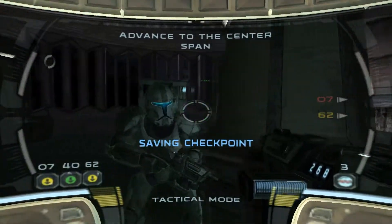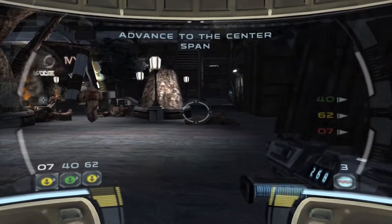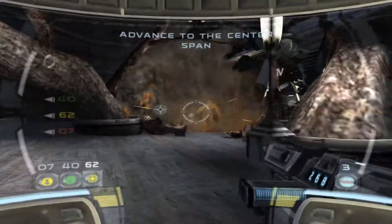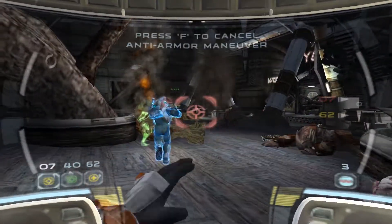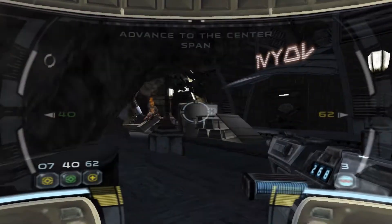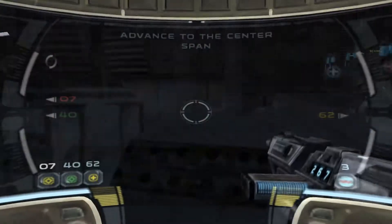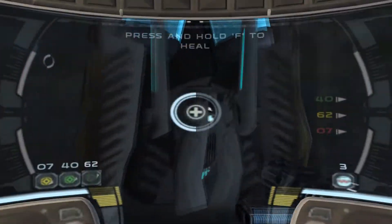Delta Squad, secure the market concourse. Now's my chance to pick up those bandoliers I've always wanted. Get yourself some bandoliers, commander. On my way, squad leader! Grenadiers from the upper level! I need suppressing fire on those grenadiers. Enemy eliminated. Nice takedown. Six-two, combat ready. Take the mount from there, Delta. Moving to your mark.